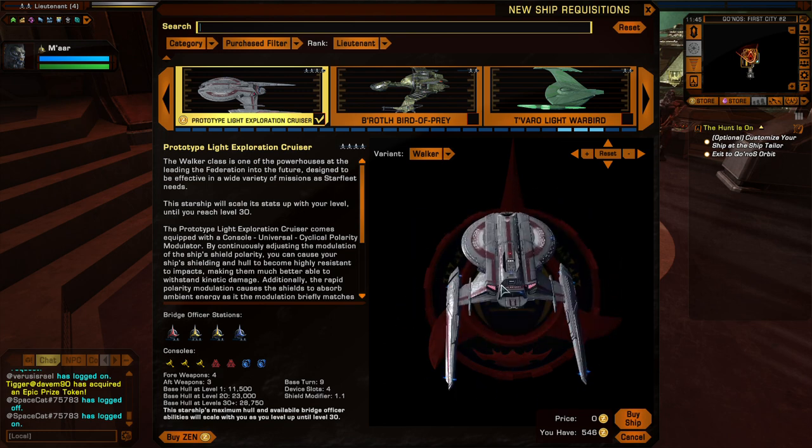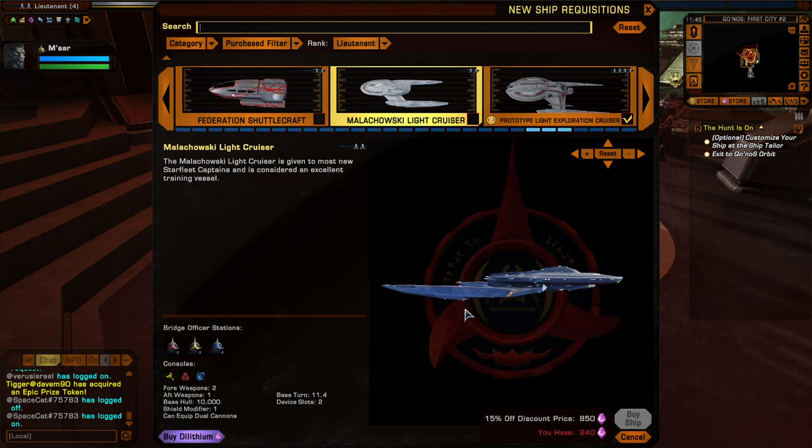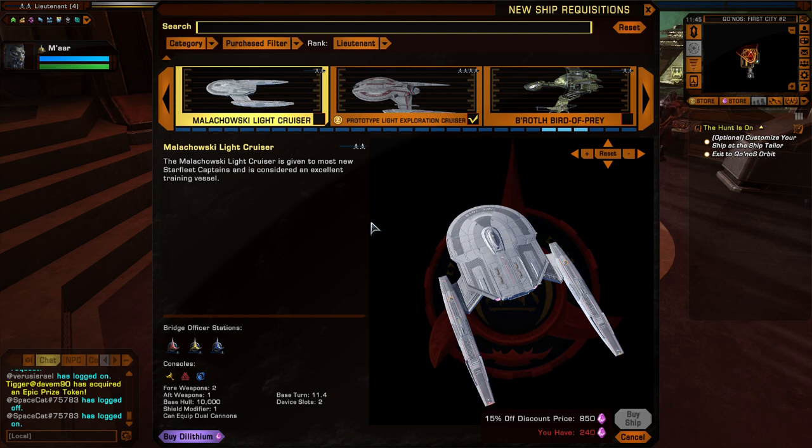I mean I don't want to fly around in a Starfleet ship as a Klingon. Cruisers, escorts, and science vessels - they are ships that are specific to your career, but just because they favor career-specific officers doesn't mean you need to be that career to fly it. You can chop and change as you like - you might prefer to rock around in a cruiser regardless of your career.